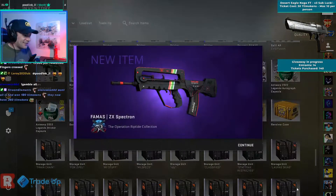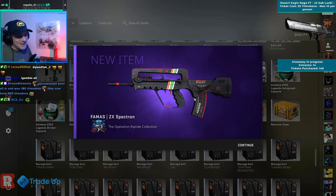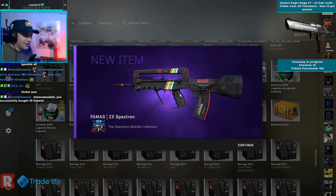Come on — okay, nice! That is good. The FAMAS Sedex Spectron — that is exactly what we wanted, something good from the Riptide collection. It's not as good as the Mount Fuji and it's not as good as the Spider Lily, but it is still a profit outcome. It still makes us like one pound something on the outcome from that.